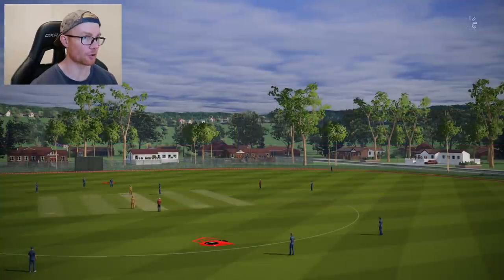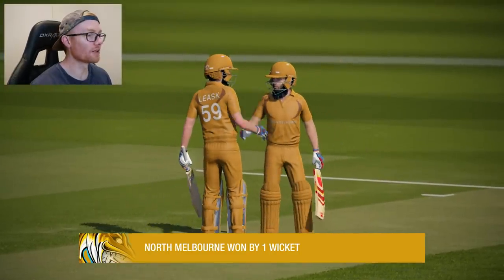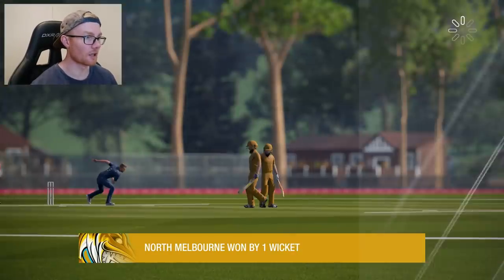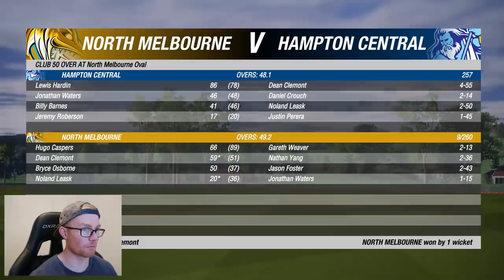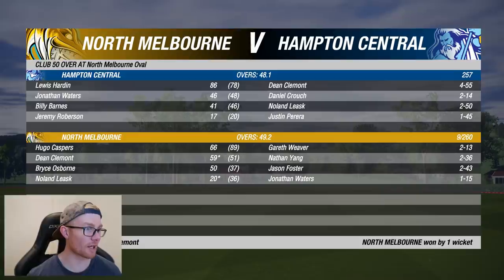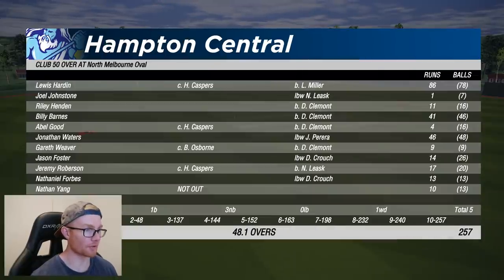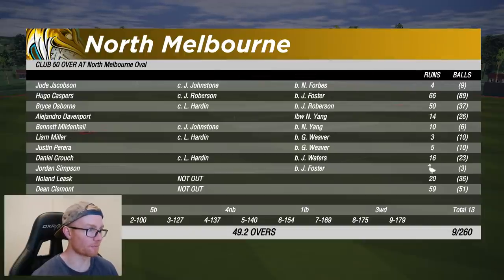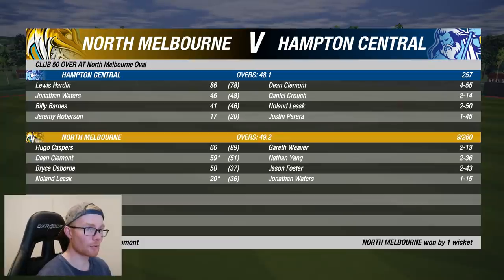Now we only need one more wicket - but wait, have they won? They've won! What the hell? Can't believe it. So we take a look at the highlights. Clement - 59 not out, was he number 11? There's been an 80-run partnership for the 10th wicket. We've been absolutely robbed. Back to our own performance - nine off nine, Clement got us out. I can't believe it, we bowled out of our skin. Roberson one for 75, Forbes one for 61, we were two for 13 off 10 and we lost.